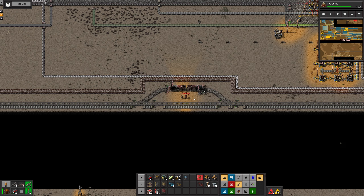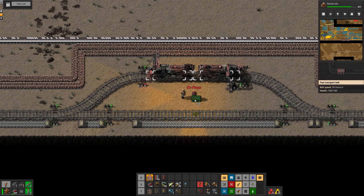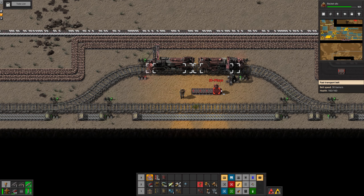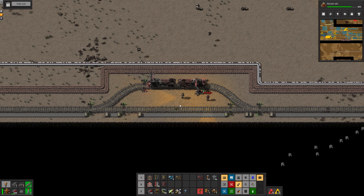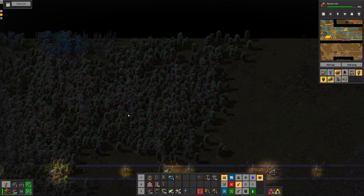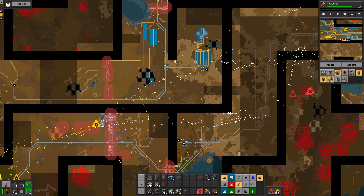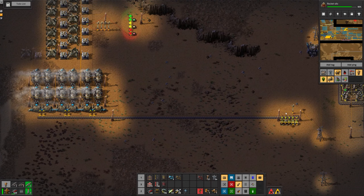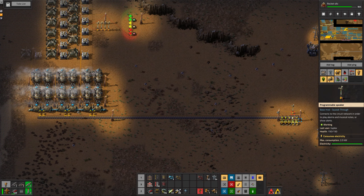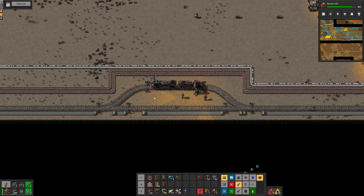Welcome back to Factorio. Last episode we did a little bit of combat and captured some trees, because we looked at our wood reserves and there's 11k in the network. We need another one of those things that provide power and radars. As we can see by the robot overlay, most robots are smart and going around the death biters, but not all of them. Our wood consumption is up to 150 per minute — 11k probably won't last long.